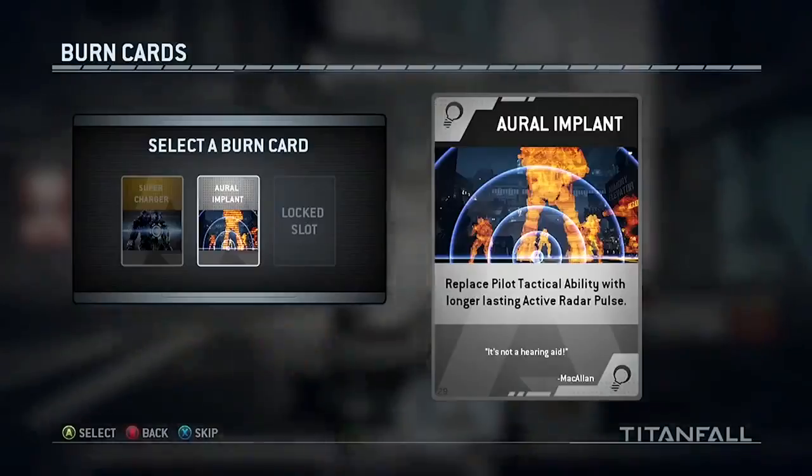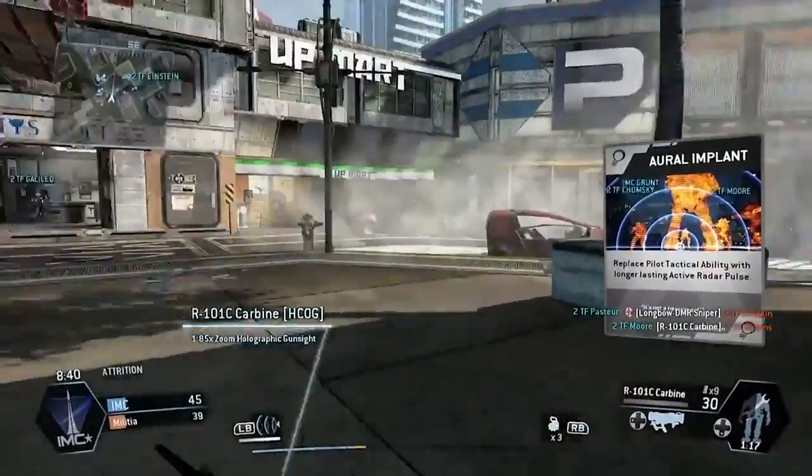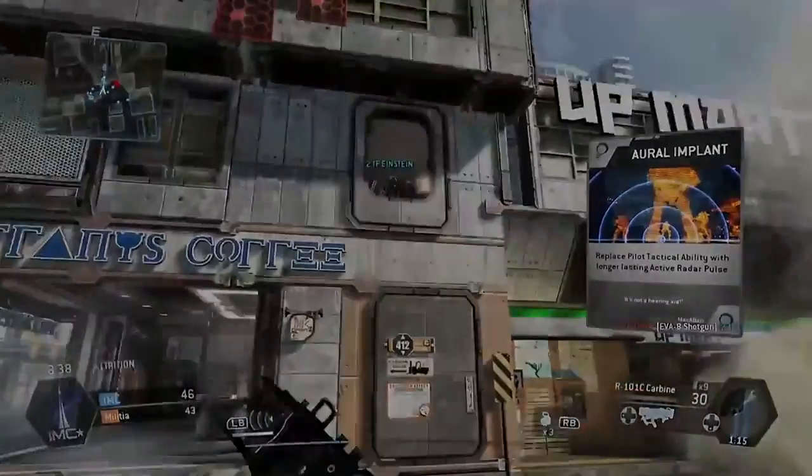Burn cards last only while you're alive — that's the key. If you die, you lose the benefit of that burn card. You could have been alive for all of three seconds and then burned and lost it. There are super rare cards that you kind of want to save — ones you're saving up for that special moment where you really want to humiliate somebody. For relatively newer players, it's kind of like getting a sneak peek at something in the game that you might not have unlocked yet. I'm really looking forward to seeing how people use them in the game with the other mechanics.